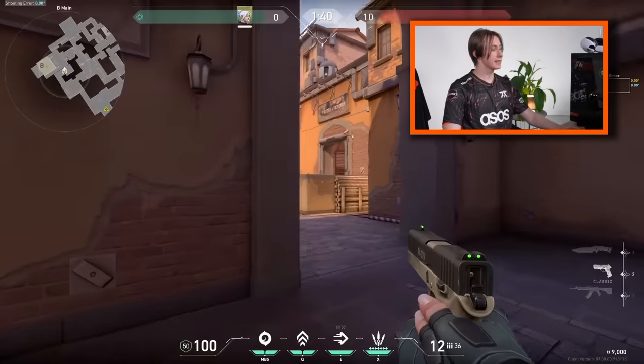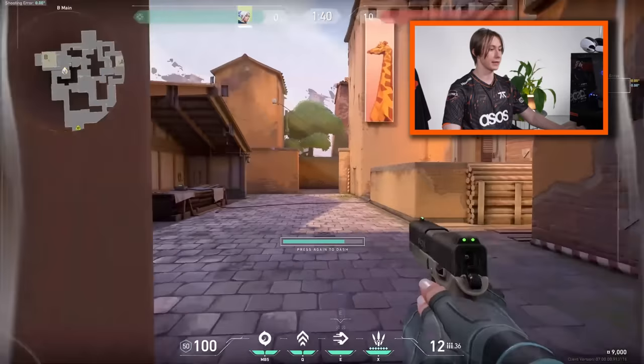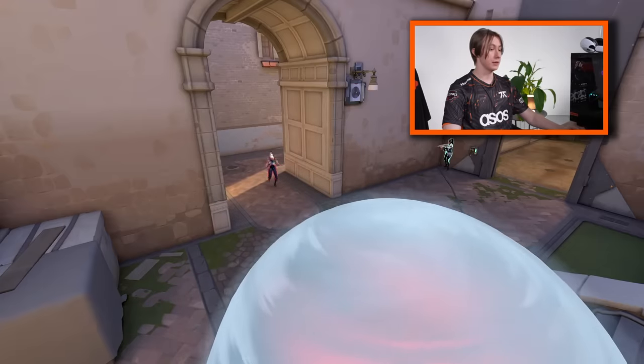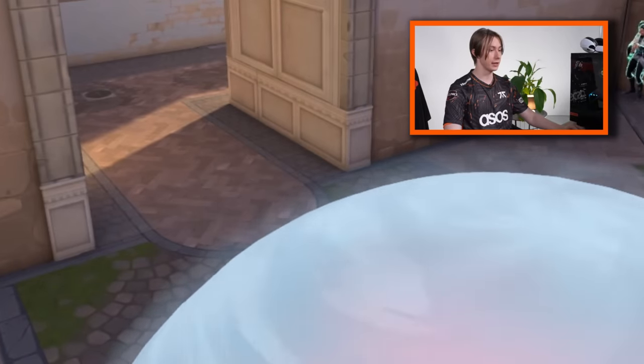Jett — Jett players commonly forget to check some positions with their dash. My main tip is to use your smoke with dash. Also don't forget to check positions with your dash — look right or left while you're dashing, because it's very important for getting info.